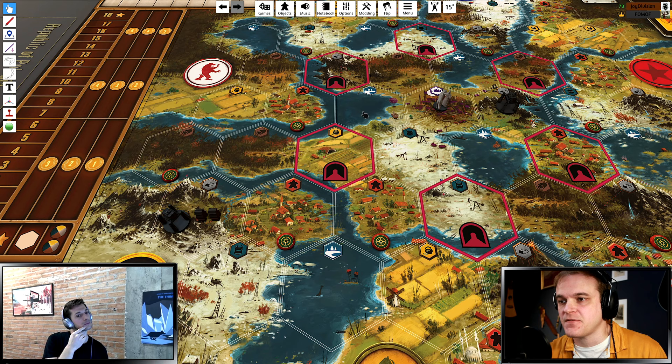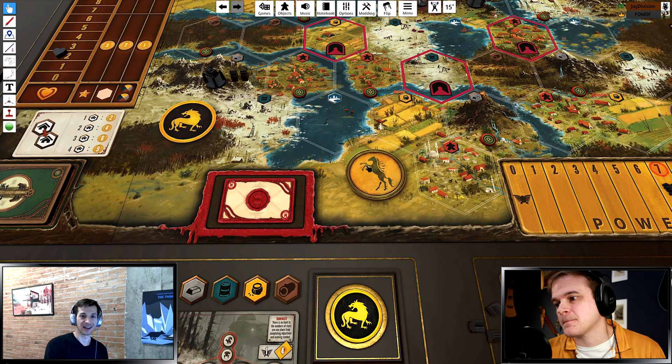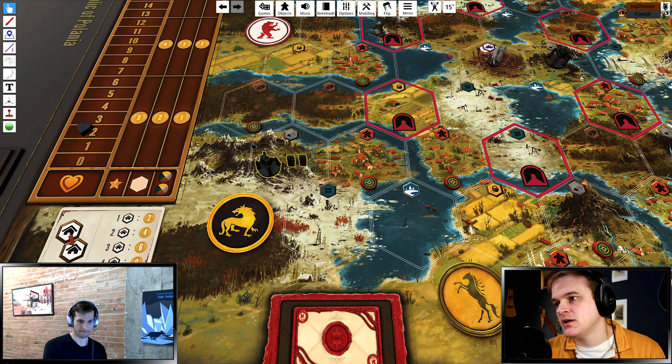Polania isn't so intimidating if they're scared to move anywhere. Usually they want to be running around the place, but if they're afraid you'll come get them because of what you grabbed from the factory, that's a huge impact on the game. Let's move on to Industrial.